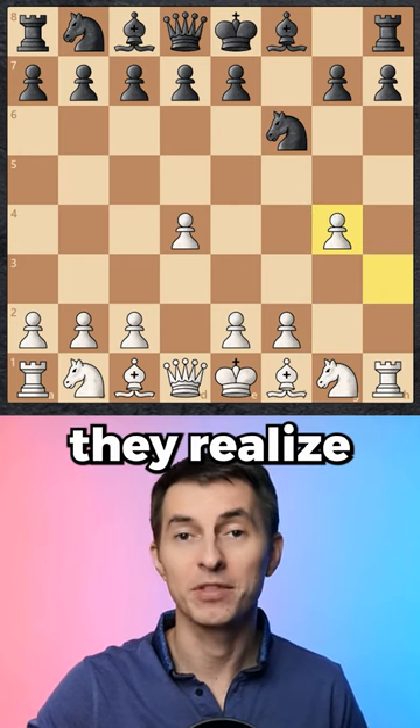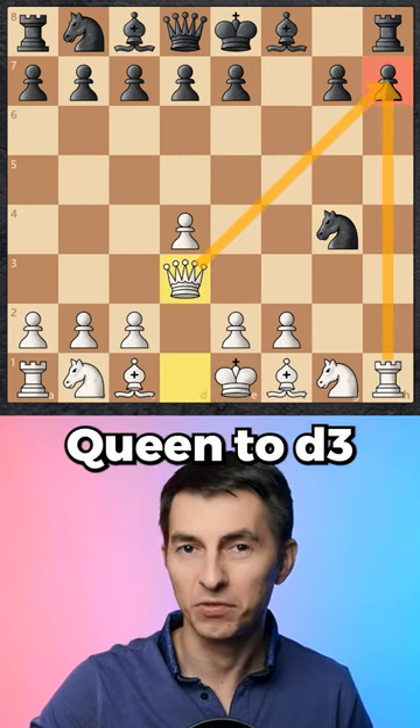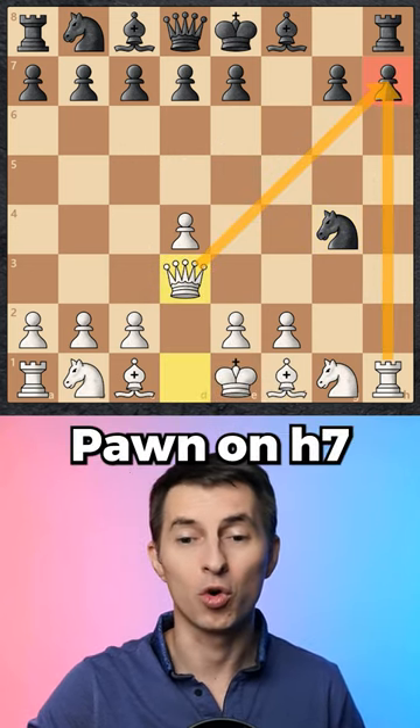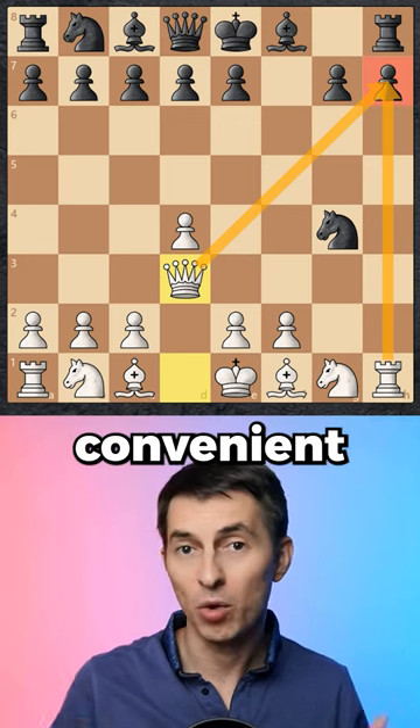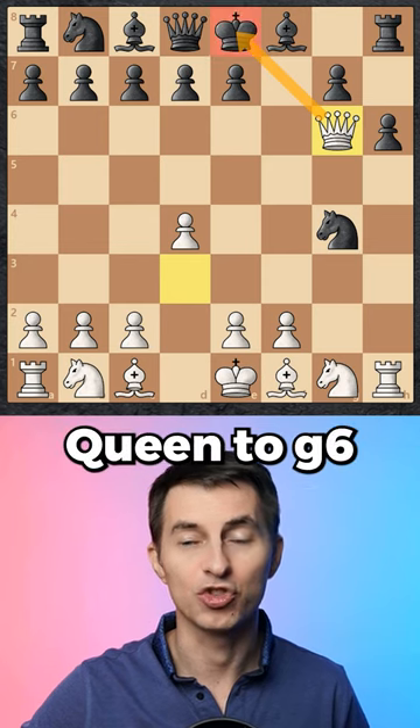Black trades and after that they realize they can actually pick up a free pawn on g4. But then you continue with queen to d3, with a double attack on his pawn on h7. It turns out there is no convenient defense to this pawn — they can't just move forward because that will lose to queen to g6 checkmate.